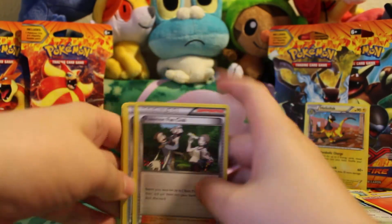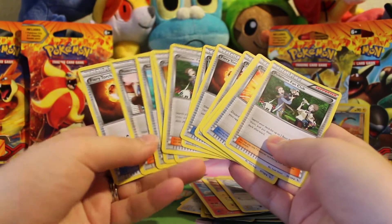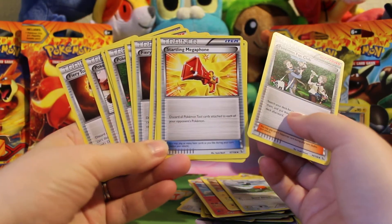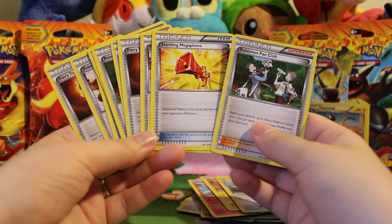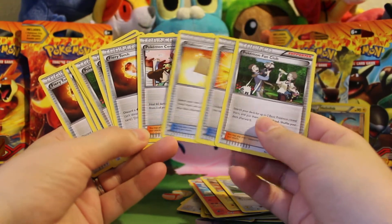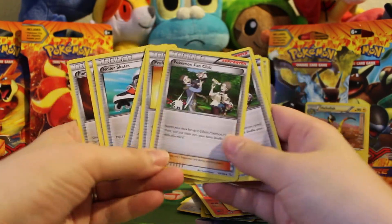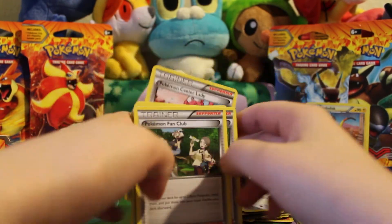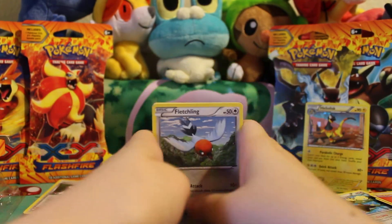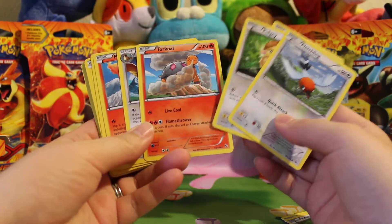Overall, in terms of the trainers in here, it's pretty useful to have Blacksmith and Fiery Torch in a fire deck — I'd probably add a couple more of those to make this deck run even better. Startling Megaphone is a wonderful card, but if you're playing this theme deck against the other one it won't give you any benefits. Pokemon Fan Club is very useful to get your basic Pokemon out.